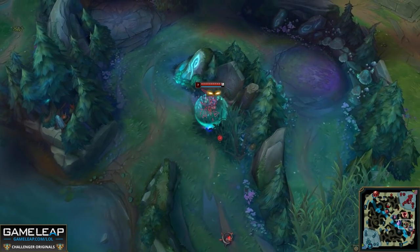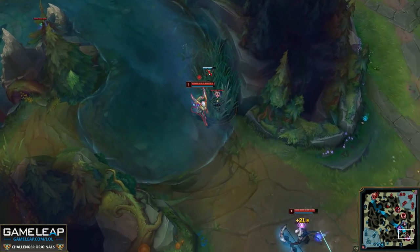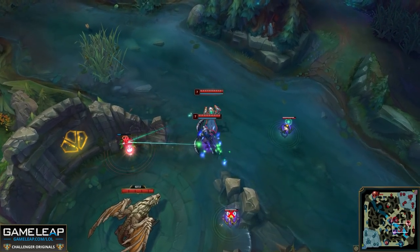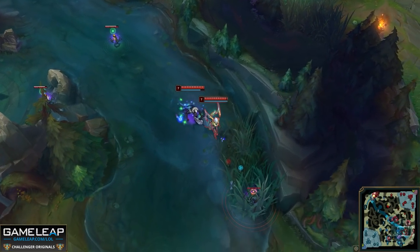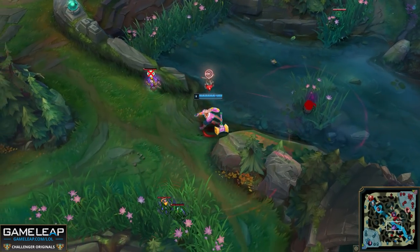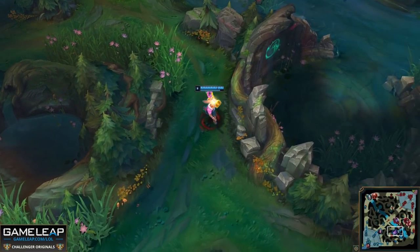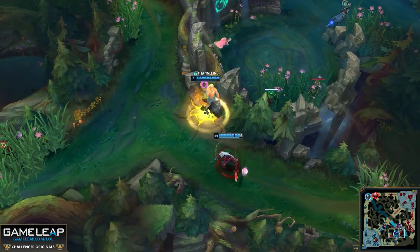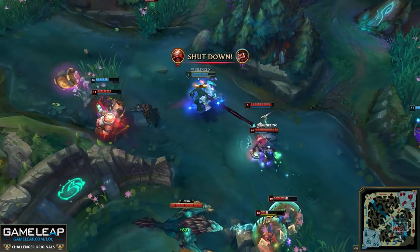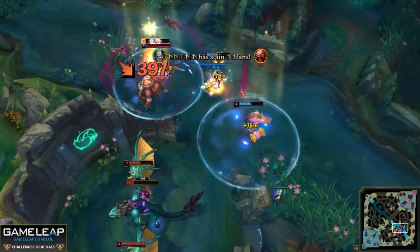If there is no objective coming up anytime soon, you can place neutral wards that exist strictly to protect you. Importantly, you want to put wards around the objective, not directly on it — you're going to be on the objective which gives vision inherently, so you don't need a ward on baron just to see inside the pit. Instead, put wards in locations where you think the enemy team will contest from. Reversing this theory gives us one of the main usages of sweeper in the mid to late game: clearing vision around points that you want to contest from. Sweep around your side of dragon or baron pit and it will make it a lot harder for them to fight you.